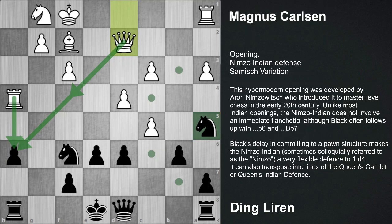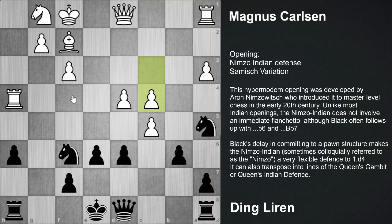We go back to our game where c4 was played. c5, after that d takes c5 and d takes c5. Instead of playing the move d takes c5, it was better to play the move Knight e5, developing this knight overhead here.